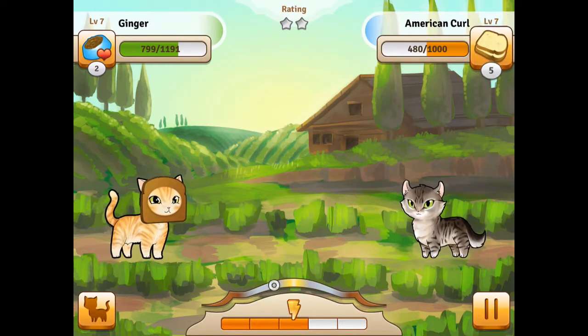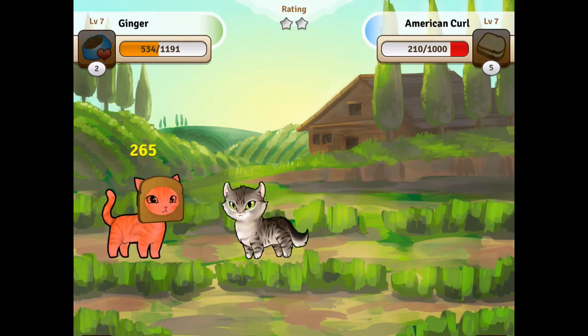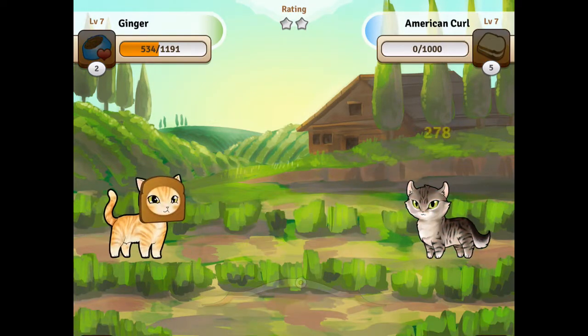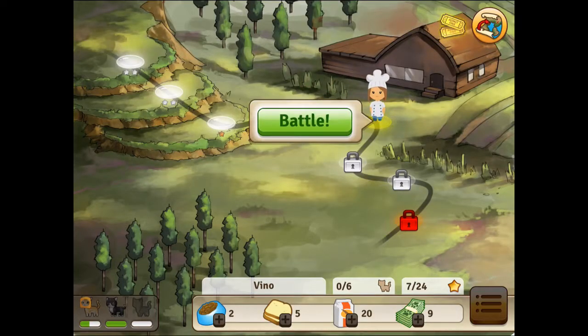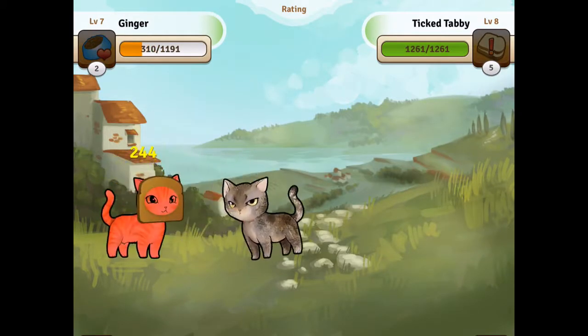A whole bunch of new interesting emotions came out when I started playing Bread Kittens — emotions I never thought I had. Yeah, that's about how I feel. I keep forgetting to bread the cat. This cat looks like it's got a stick up its butt — is that a feature?